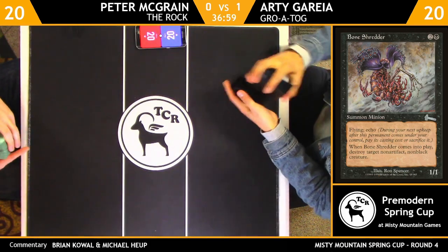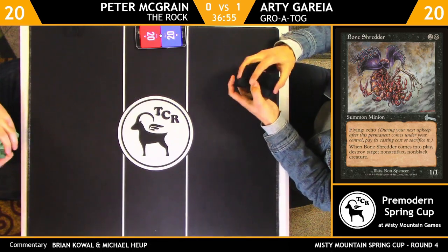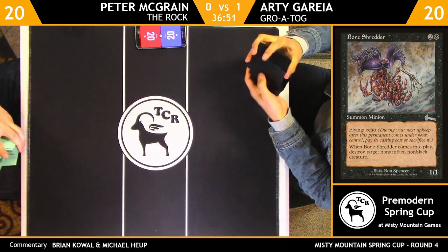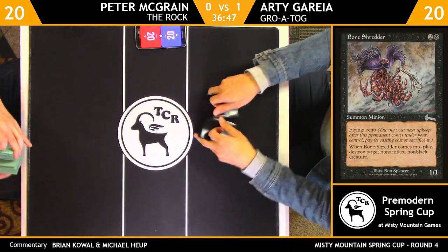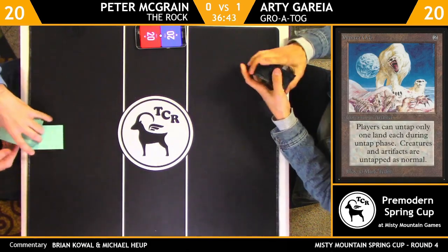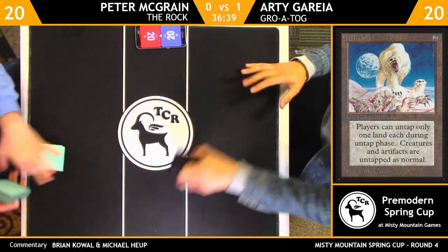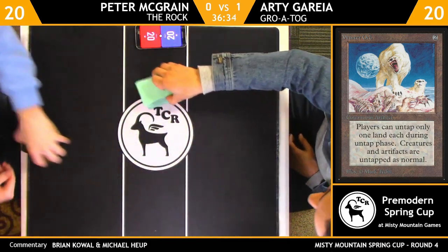The Winter Orb aspect of the deck is not very effective against that. I think that's where this current Rock deck loses a lot of points — playing against something like Stasis, Winter Orb, or Armageddon. Your mana lines are what you have, and if anything stymies those, you're gonna fall behind very easily.